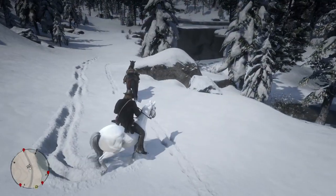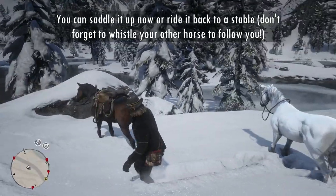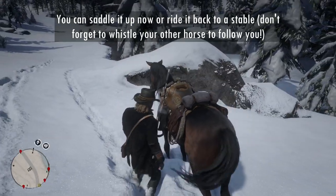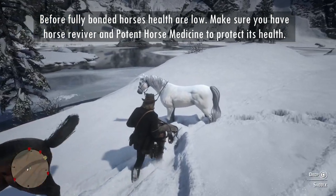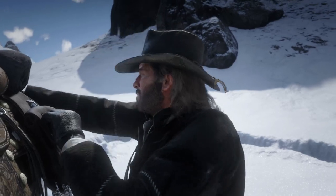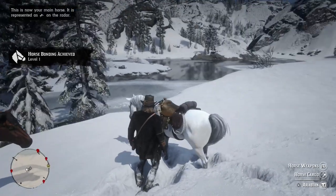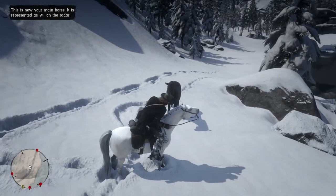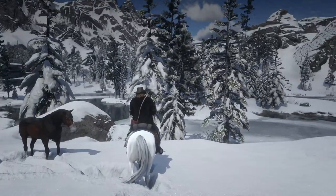The only thing left to do now is to ride it to a stable, not forgetting to whistle your current horse to follow you. Alternatively you can take the saddle off your current horse and put it on the Arabian to make it your main horse. When you first tame any horse their health and stamina are low until you reach level four bonding — this is why I recommend you have horse reviver with you at all times. It's also helpful to fortify its health with a tonic. I remember the first time I tamed the white Arabian I rode it back to Valentine, and along the way I accidentally collided with an NPC who killed it instantly, because at only level one bonding the health of the Arabian is pretty low.